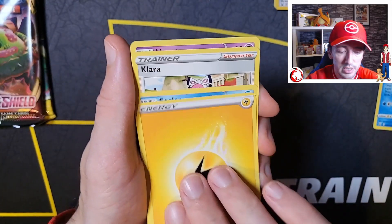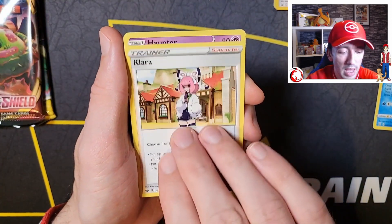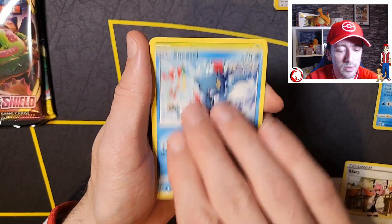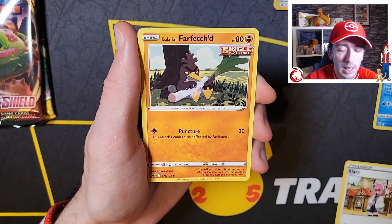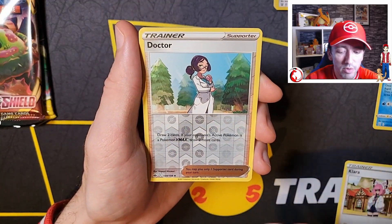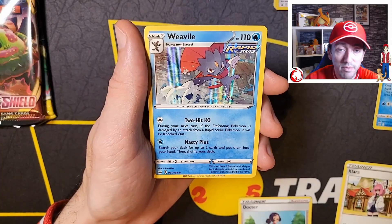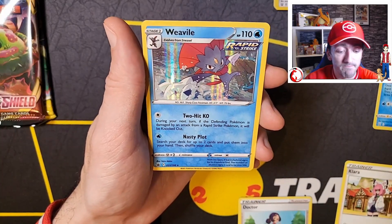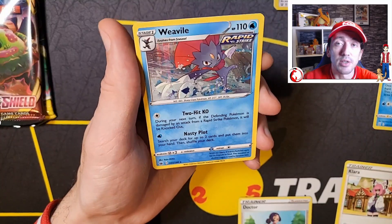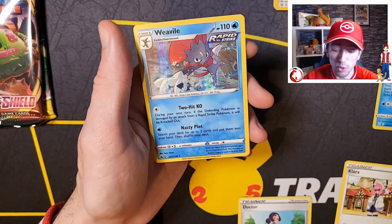We've got an Electric Energy to start off with. We've got a Seel, a Clefairy, a Haunter, a Grookey, a Sneasel, a Weedle, a Galarian Farfetch'd, a Rainy Form Castform, Reverse Holo Doctor, and a Holo Weavile. Could be better, those two, couldn't they - considering the white codes? But it could also be worse. I'm just going to sort these cards out and we'll get on with those final two packs.